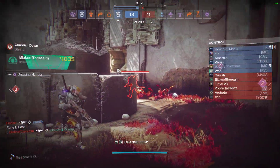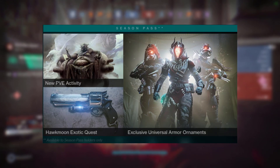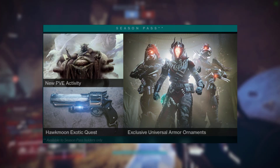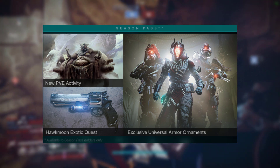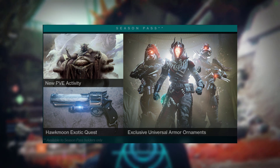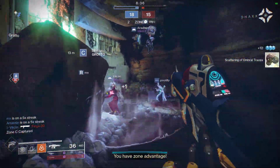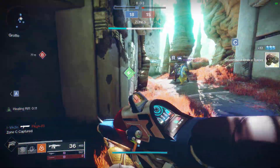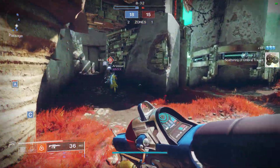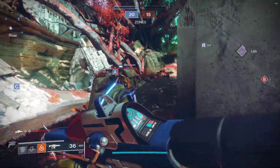When it drops, it's an exotic quest line. You have to have the season pass — as you can see on screen right now — in order to receive that exotic quest line. Almost like the 4th Horseman from a previous season, or the Wither Horde, or the Duality — all those guns were from the season pass. You have to have the season pass in order to receive the Hawkmoon and do the completion for it.